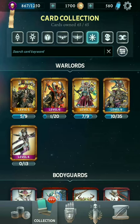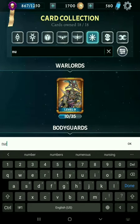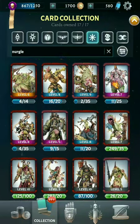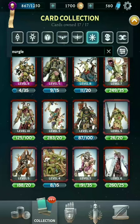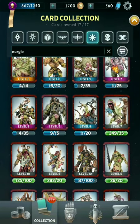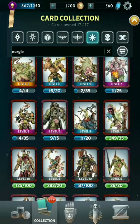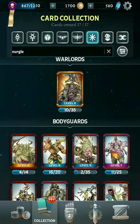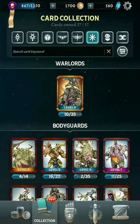Moving on to Chaos. Chaos actually have some really nice representation for the different Chaos gods, and they also have a pretty distinct theme. Let's start off looking at Nurgle. Got Glotthrox as the Warlord, and a whole lot of really tough, resilient bodyguards. They've got some small endless units with Fodder, cards with Regeneration, and also Poison for dealing damage through attrition — a very fitting theme for Nurgle.